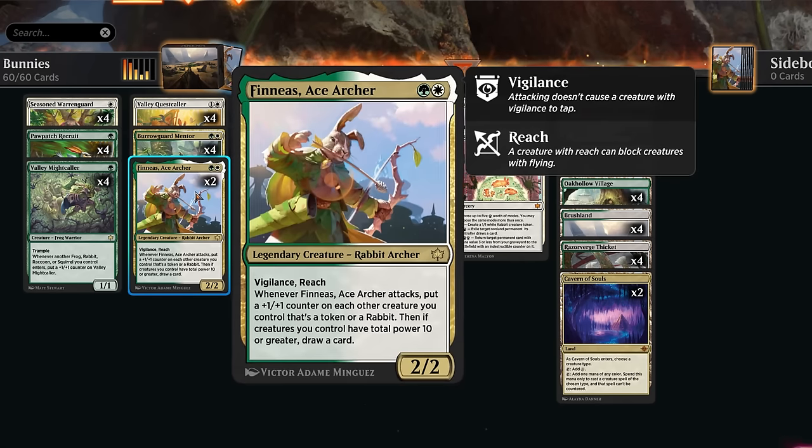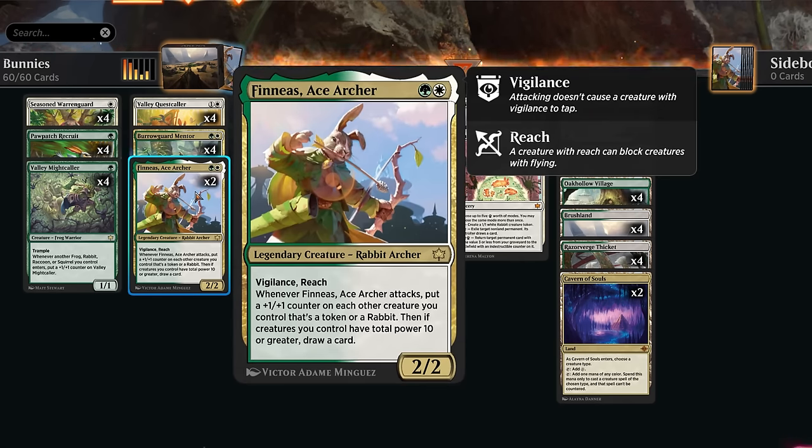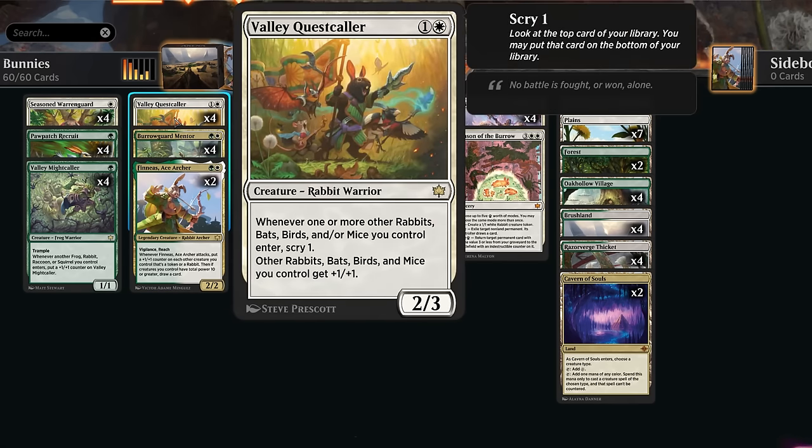We also have two copies of Phineas, a 2-2 with Vigilance and Reach. When Phineas attacks, put a plus-one plus-one counter on each other creature we control that's a token or rabbit, which is almost every creature in this deck, and then if we have total power 10 or greater we also get to draw a card. Then the Valley Quest Caller is another awesome payoff, a 2-3 giving other rabbits we control plus-one plus-one. It also applies to bats and we do have a couple bat tokens throughout, and whenever one or more rabbits or bats enter we also get to scry one, so it can help hit land drops if necessary or find more action.